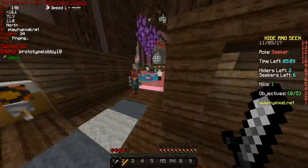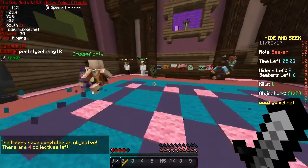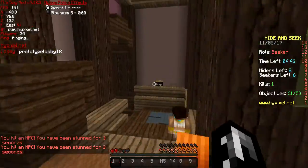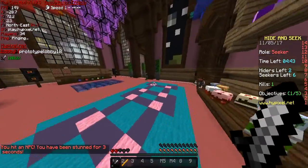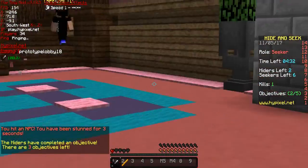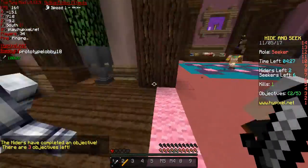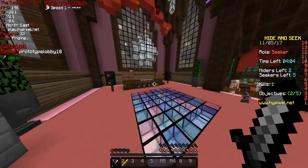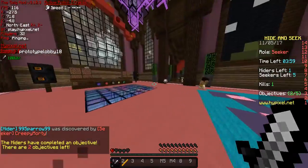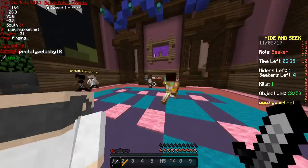There are two hiders left and they have not activated any objectives yet. Okay, they just finished one. God, they really made these difficult. There's only two left, though, so we just gotta find them. I'm down to one life and they've completed another objective. They've only gotten two out of five — that's one good thing. We can just kind of hang out. And they got another one. What did they get? Stopping at that cake?